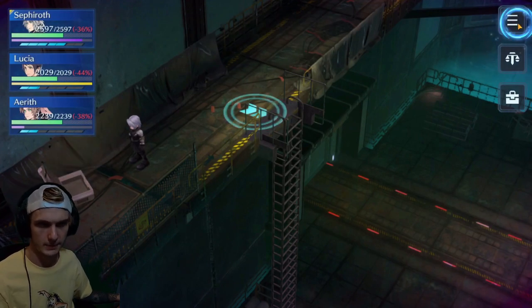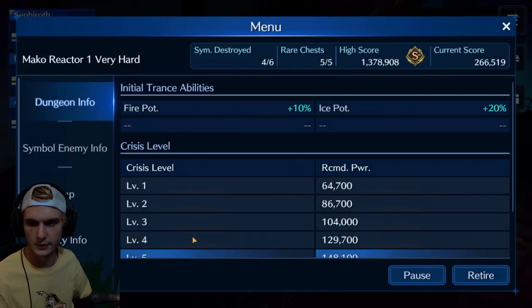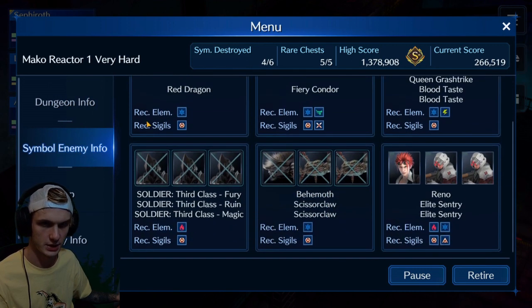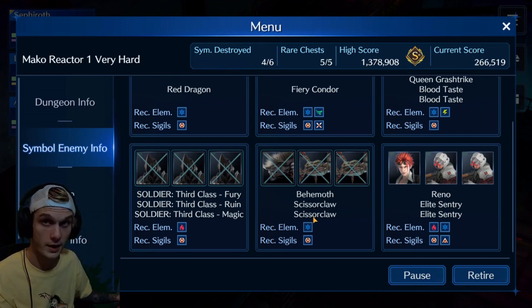At this point, you have two options. You can go south and east to the dragon, which is the easier, more normal route. Or you can take the challenge and go northeast to fight Reno and his guys.